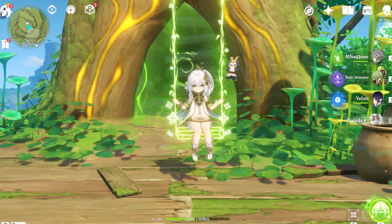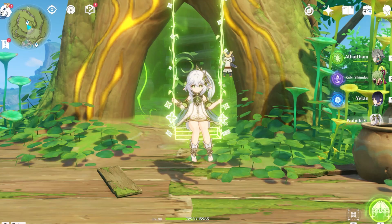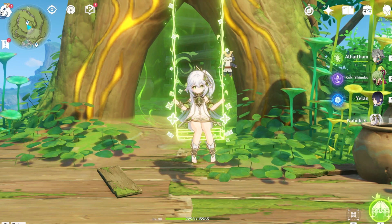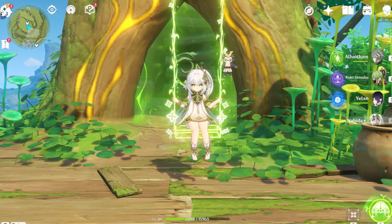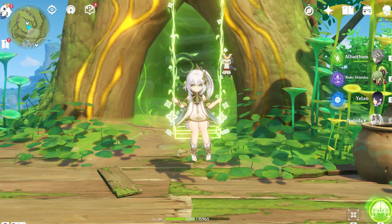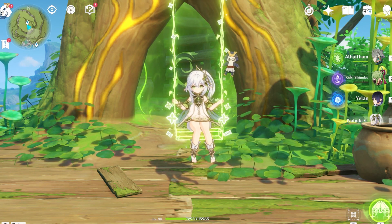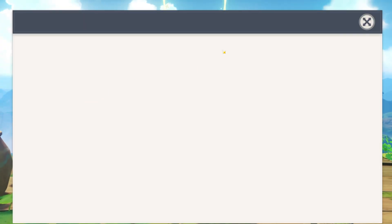Today we're going to be talking about Nahida and Nilou's four-star characters — basically what they do, how good their constellations are. A lot of people are going to be summoning and getting constellations rather than a new character. We'll also be looking at the weapon banner.